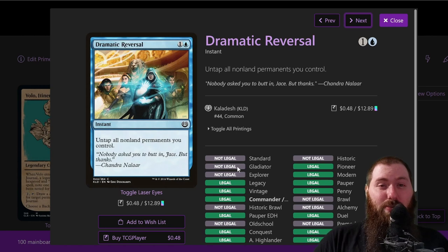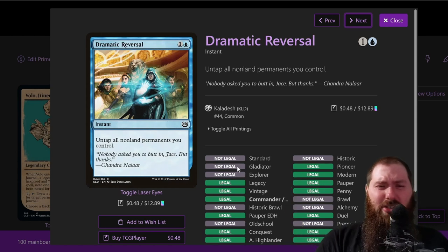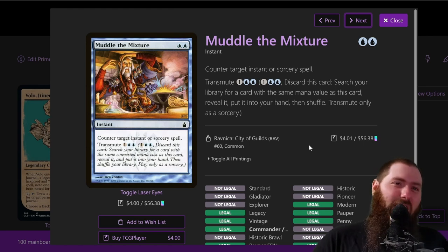Dramatic Reversal — untap all non-land permanents you control. You put this on Isochron Scepter; as long as you can produce two mana you can do this an unlimited number of times. You can tap Volo, untap, draw cards repeatedly. Ideally you want to produce three mana so you have unlimited mana because it costs two to activate Isochron Scepter. Muddle the Mixture — counter spell for instant or sorcery, but it also has transmute for two. Transmute lets you tutor a card with the same converted mana cost — and Isochron Scepter is two mana, so it's typically there to go get the Scepter once you have Dramatic Reversal.